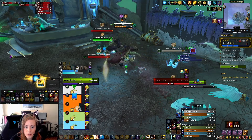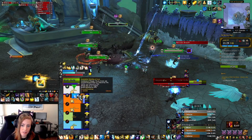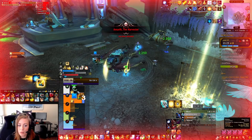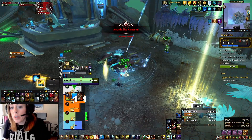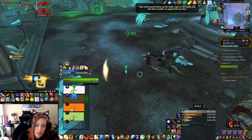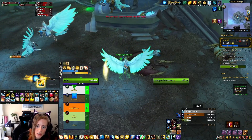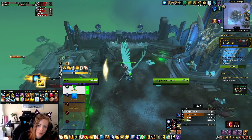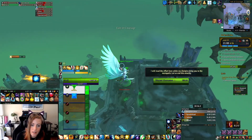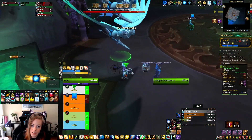One thing to note: if the boss goes to cast Final Harvest and there are any adds up, you will wipe. However, if they are up and you know you can't kill them, if they are CC'd they will not wipe you. That can include Shackle Undead, hunter traps, as well as Incapacitating Roar from a Druid. So as long as they're CC'd to the capacity of not being able to do anything, they won't blow up and kill your group. That's something to keep in mind — you can definitely save a pull that way.